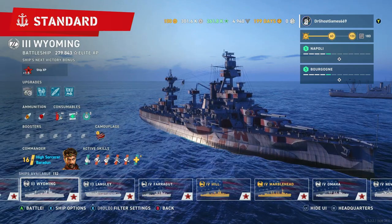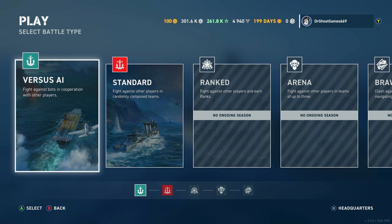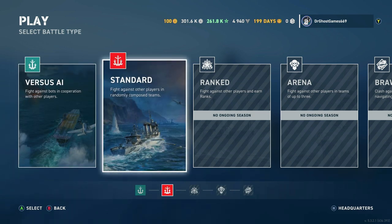When you first load up the game, this is the screen you'll see — your play button, where you can go to Versus AI or Standard Battles. Now, something some of you may not know: in Versus AI you earn less credits, less XP, etc. So if you want to actually grind out a tech tree, even if you're not very good at the game, your best bet is to play Standard Battles against other players. Standard battles is what 90% of people are playing in their World of Warships Legends careers.